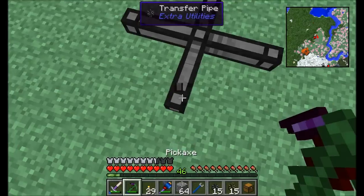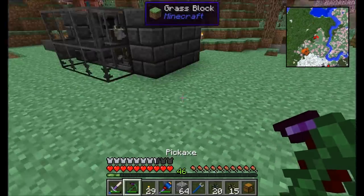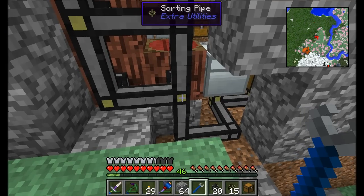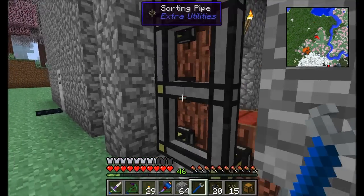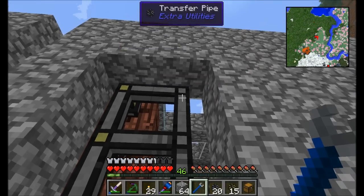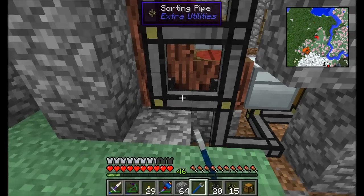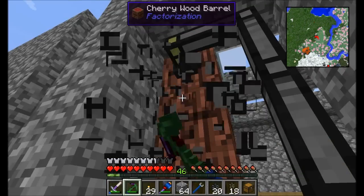The pipes are pretty intelligent — if there's no way for them to go down a path they won't. So if I set this intersection to always go left, it'll go left. Let me set up the paths: always go up, always go left, always go that way.